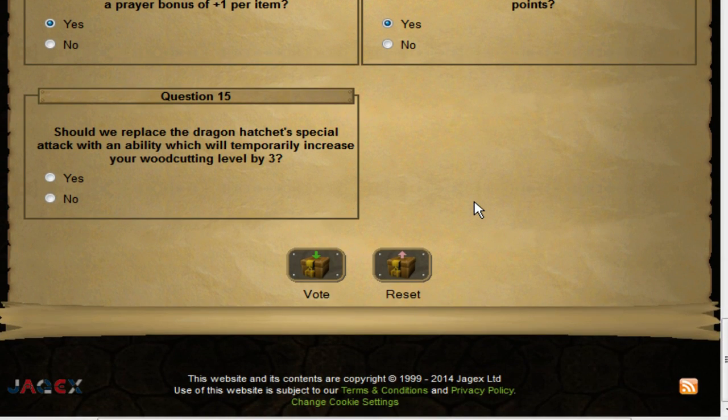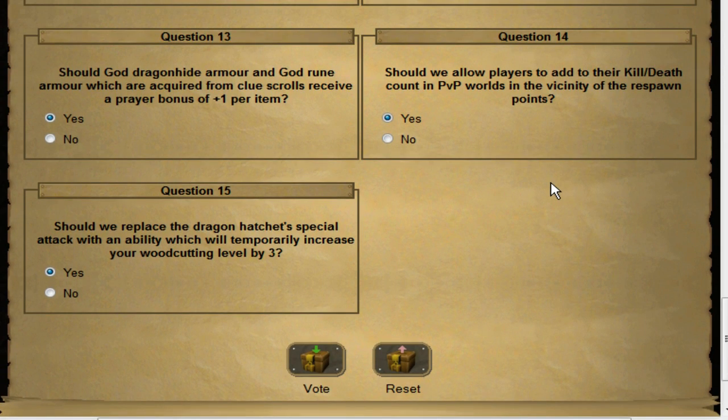Finally, should we replace the dragon hatchet's special attack with an ability that temporarily increases your Woodcutting level by three? Yes, yes, and more yes. The dragon hatchet is very low-priced right now, and the dragon pickaxe has a similar effect — it makes perfect sense to give the same treatment to the dragon hatchet. I'll be at Dagannoth Kings if this passes because the dragon hatchet price will go up.